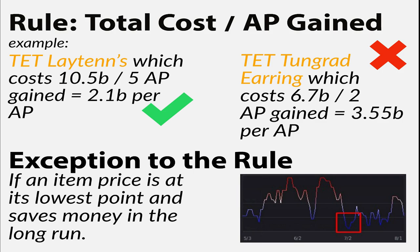For the Tet Tungrat, that's a 2 AP increase. If I divide the cost of 6.7 billion by 2 AP, each AP point costs 3.35 billion. So the amount of money per AP point is much less for the Tet Layton, so that's what I'd go for. There is one exception: you can skip this rule if an item is at its lowest price point. If the maximum price of a Tet Tungrat is 7.5 billion and the minimum is 6.2 billion, you'd want to grab it at its minimum price rather than following the pure cost-per-AP rule.